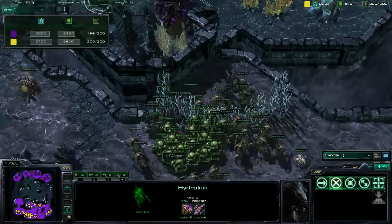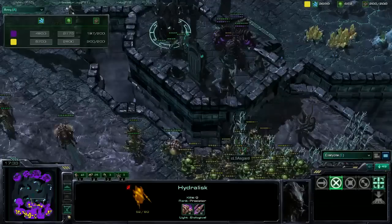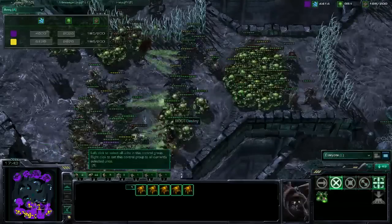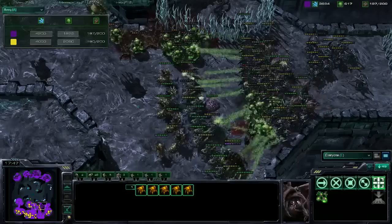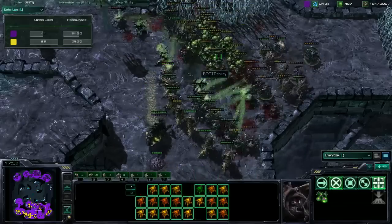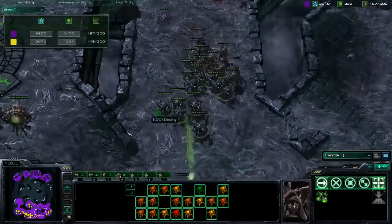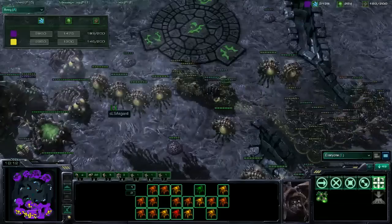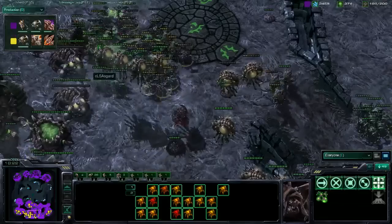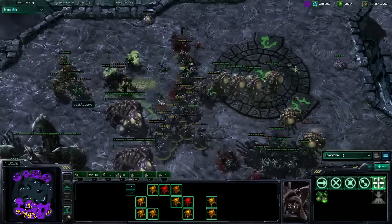Asgard's got some sneaky infestors on the cliff — this could be trouble. It's kind of just BM fungals. That was a good fungal by Asgard though — only half of Destiny's army was attacking there, and the Hydras are doing really good damage from behind the roaches. We'll have to see who can end up winning this fight. Looks like Destiny. Those fungals were very good — I can't believe he won that fight. But the rest of Asgard's army just popped out. Destiny really should just back off right now — he's way ahead on units lost.